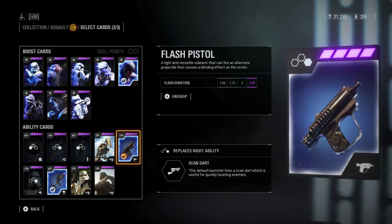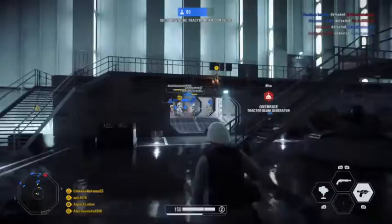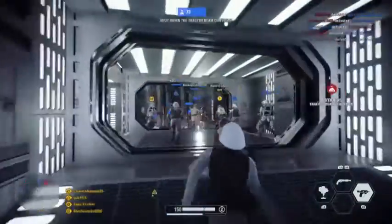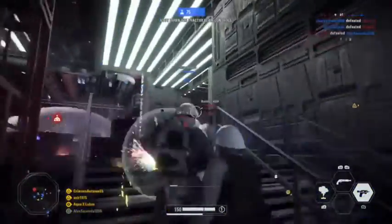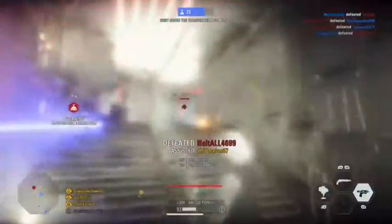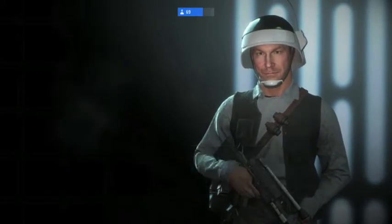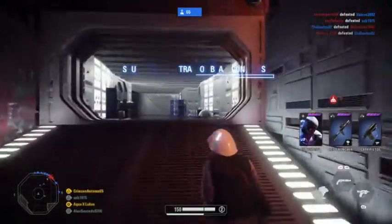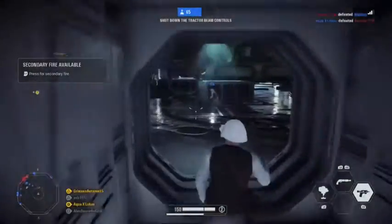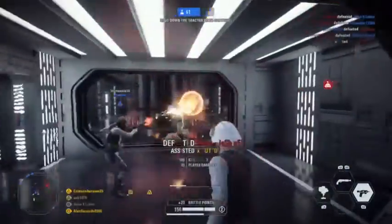Coming in at number 9 is the assault flash pistol. I'd barely used it before this video. The main gun does very little damage and I don't know why you'd use it over your primary assault weapon, but the secondary fire — triggered with the left or right trigger or right mouse button — temporarily blinds enemies like a flashbang. It's only effective at close range, but it's pretty good.